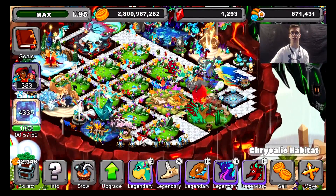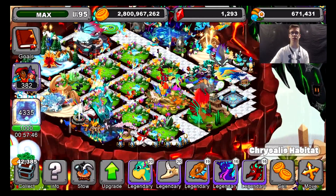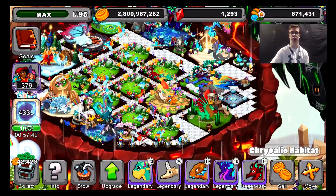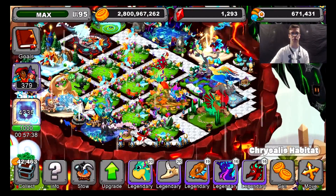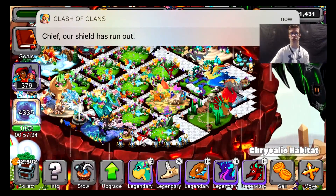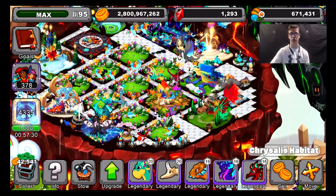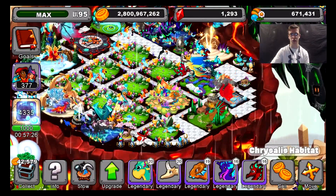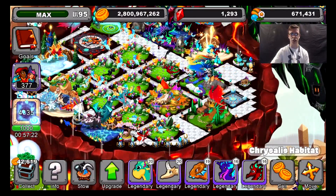Hey guys, it's Jamie here back again with a DragonVale video. Today I'll be telling you how to breed all the chrysalis dragons in DragonVale. I also figured out the best place for the face cam — right here in the right-hand corner, right below the food. I think that's a great spot. I'm almost at three chrysalis dragons at level 20, which is pretty cool. I'm going to tell you guys how to breed all of them today, since I've gotten that request occasionally, and I think it'll be simpler than doing one separate video for each.